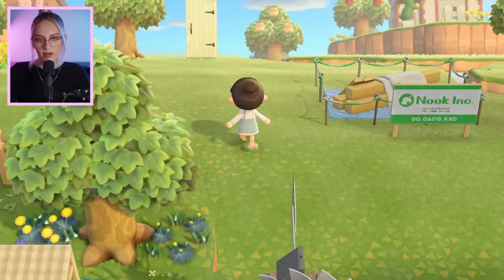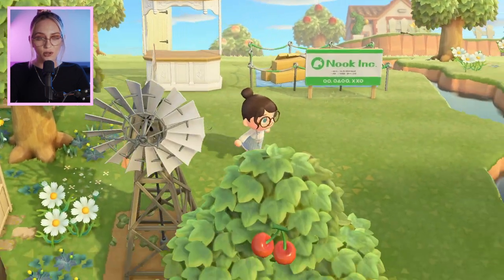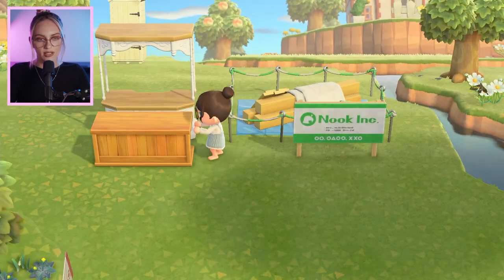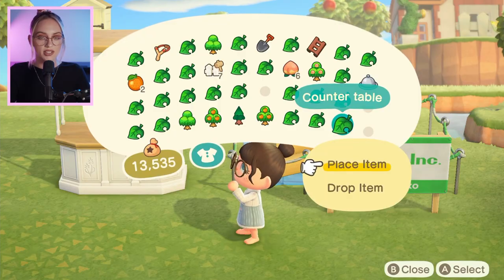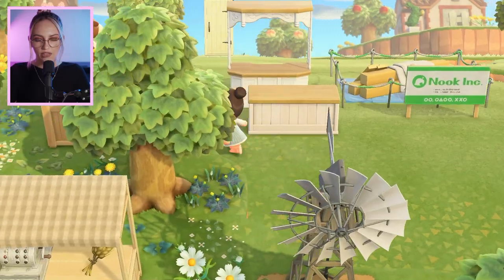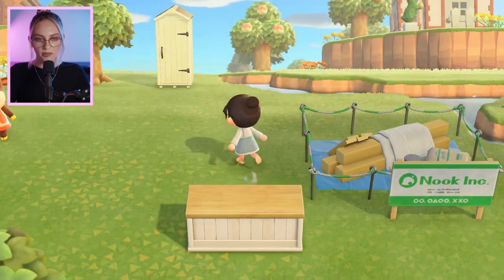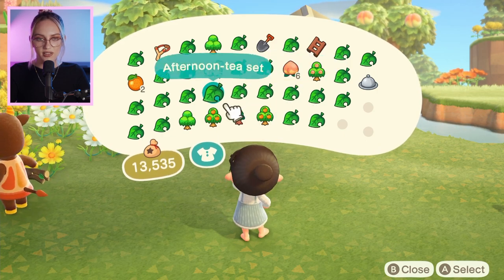I don't want this cliff to be blocking it, so maybe next to it. I'm not sure if I want to use this covered counter again because I feel like I've used it so much, but it is just so cute — I can't stop using it. I've also got this counter table. Instead of using the covered counter I could use this one as a milk stand. I've also got a truck that I'm going to customize with some milk bottles, so maybe these two go together better.